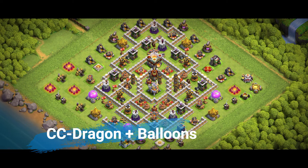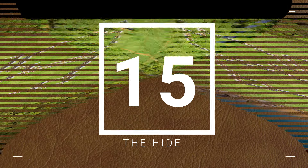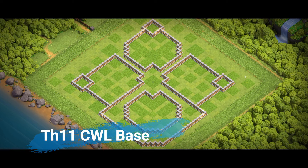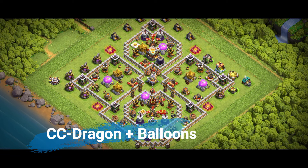Hybrid bases are perfect if you want to protect both your loot and trophies. A solid hybrid base keeps the Town Hall well-guarded but not too centralized. Spread out Infernos, X-Bows, and air defenses for all-around protection. Always keep your Clan Castle full of defensive troops to wreck attackers. If you want a hybrid base, check the link in the description for a pro design.